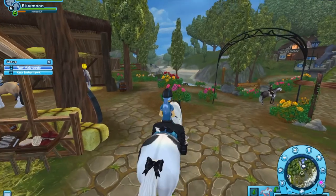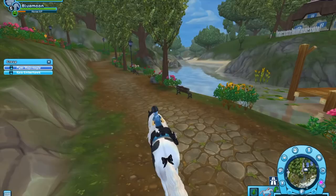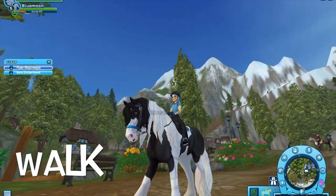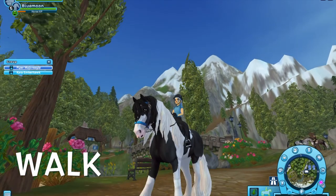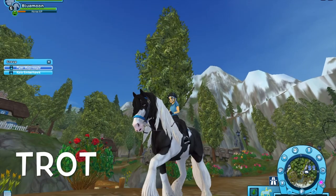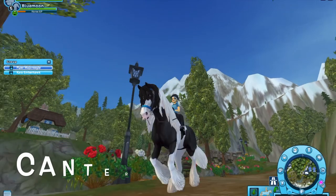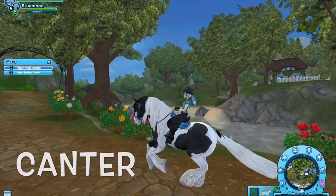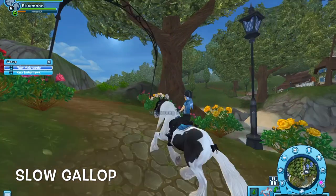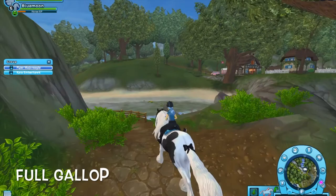Now I'm just going to run along over here and show you the tinker's gaits. So here we have the walk — sorry, my game is very laggy right now, I turned my graphics down to low. Here we have the trot, pretty trot, the canter, and the slow gallop. Just so you know, you cannot put leg wraps on tinkers because of the feathered hooves.